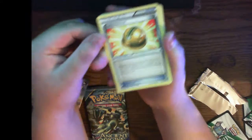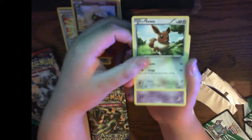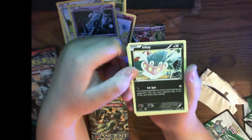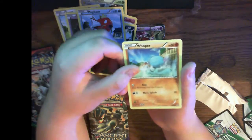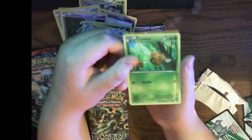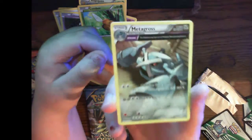Alright, we got a Lucky Helmet trainer card, a Best Friend, Whimsicott, Eevee, an Unknown, and Inkay — he looks like an upside-down squid, cute. Magic cart, Wooper, a reverse holo Combee, and a Metagross — well the art looks cool, cool, cool.